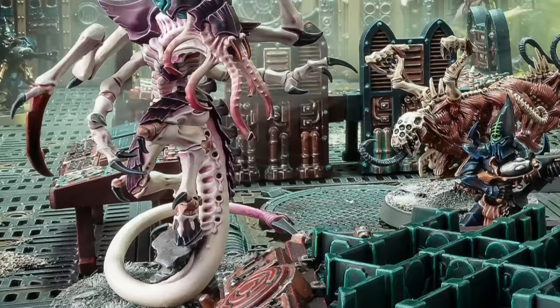While Gargoyles are your primary disruption piece, Neuralictors are another important piece of the puzzle. These guys are single lone operative infiltrators that force Battleshock checks on enemies in your own Command phase 12 inches away from them, and can support the rest of your army's damage output by giving you plus one to wound against Battleshocked enemies. They also give Battleshocked enemies minus one to hit, though the plus one to wound is really the name of the game. These guys are resilient, hard to pin down, and pretty cost effective — probably one of the strongest lone operative units in the entire game.